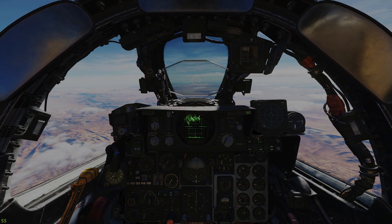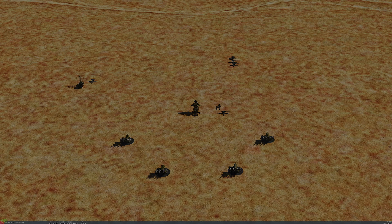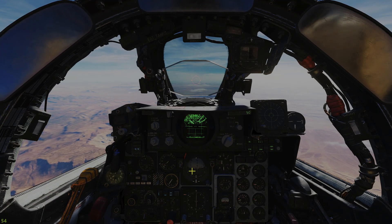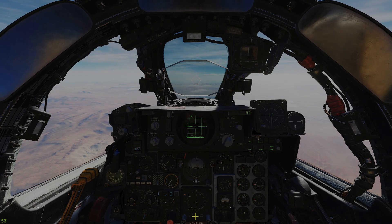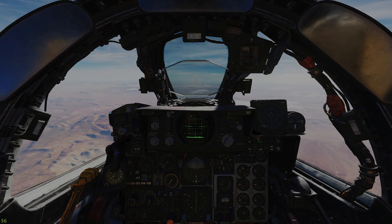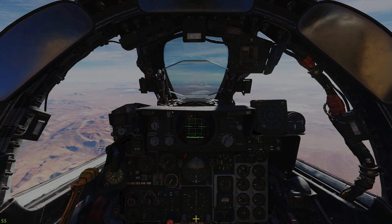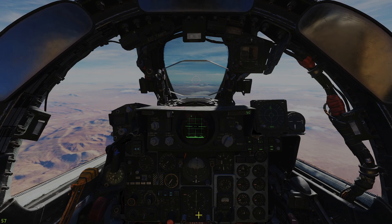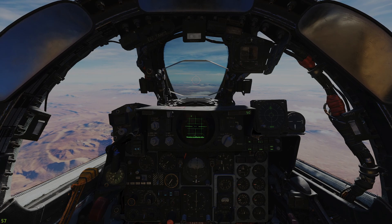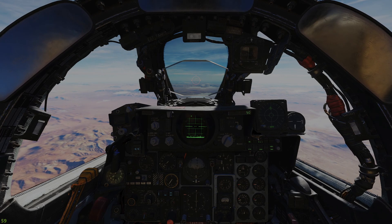To demonstrate the capabilities of the jamming system I'm going to fly two sorties. Both sorties will be flown against an SA-3 battery in expert mode, at 24,500 feet at approximately 0.86 Mach, directly to the battery which is at waypoint one. In the first sortie we will not employ the jammer. Things to take note of are when the system detects our aircraft, when it launches, and when we have a missile impact.